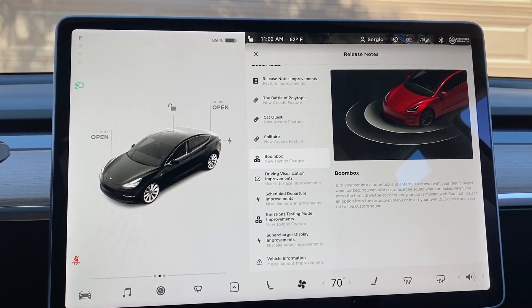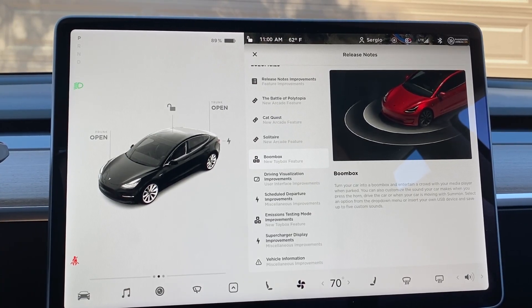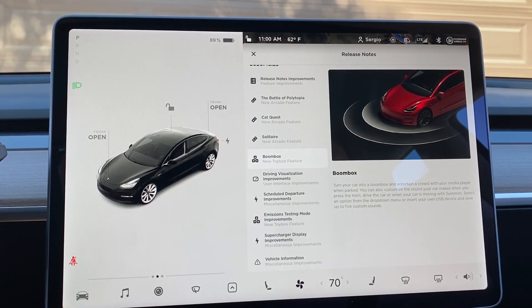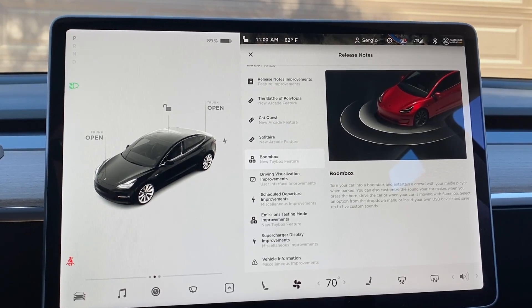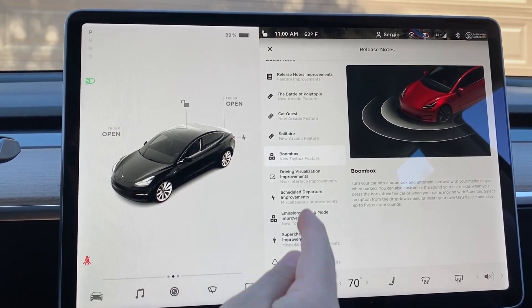This is the one I'm hearing everybody talk about — it's Boombox. It says, turn your car into a boombox and entertain a crowd with your media player when parked. You can also customize the sound your car makes when you press the horn, drive the car, or select an option from the drop-down menu, or insert your own USB device and save up to five custom sounds. I have a feeling this is going to be a $45,000 toy for me.